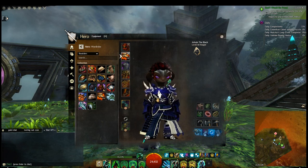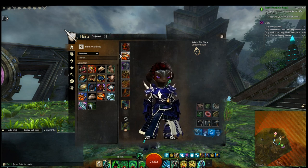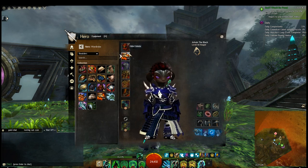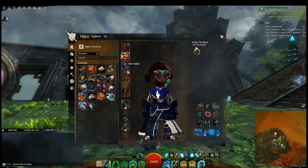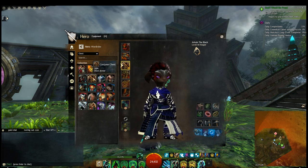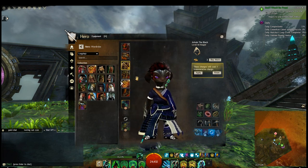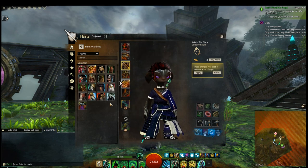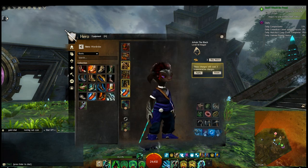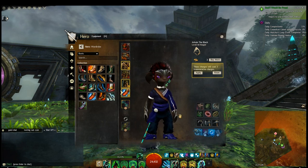You could apply these changes, which use transmutation charges — you have to get those by playing the game or buying them off the gem store, although I wouldn't recommend that since they're very expensive. But if you did that you'd be wasting a lot of transmutation charges and you'd have to dye everything afterwards. For the look I came up with, I basically hid the shoulder pads and gloves, chose the conjurer's vest, and picked the pants and shoes.